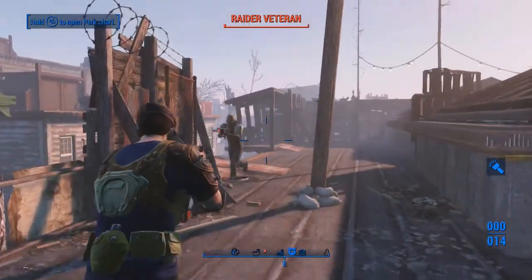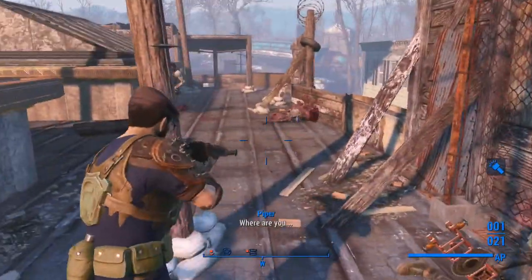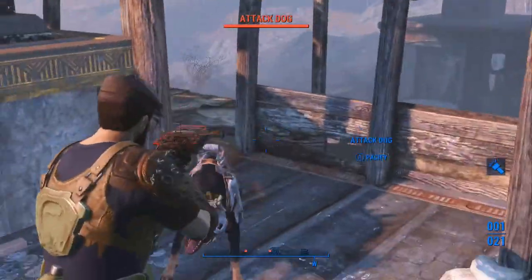The ammo can be crafted in the chemistry station. These weapons are also highly customizable — I'm just using one I found off an enemy as an example.